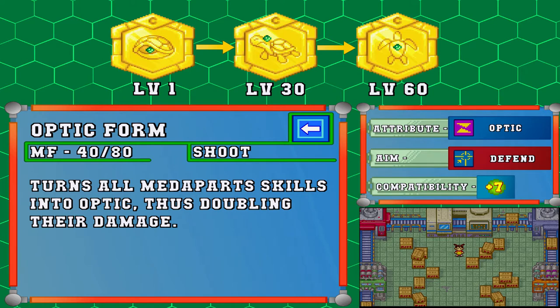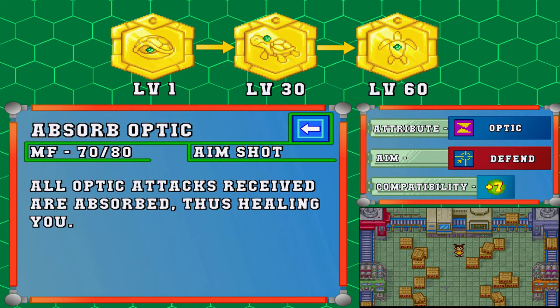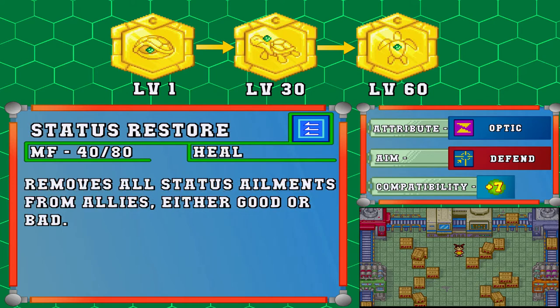Anyways, on to the next one. Absorb Optic also targets the user, it requires 70 Meta Force, its attribute is aim shot, and it makes it so all optic attacks received are absorbed, therefore healing you - a fairly useful ability. And finally we have Status Restore. This one targets yourself and all your allies, requires half a Meta Force gauge, and the attribute is heal. It will remove all status ailments from allies and the user, whether these are good or bad, so do keep that in mind.